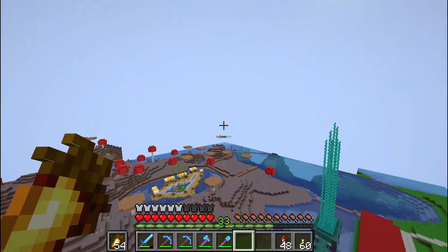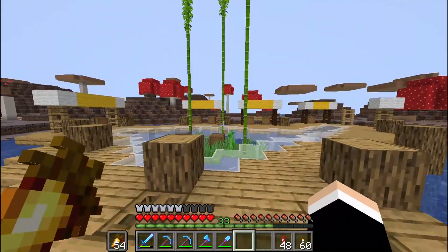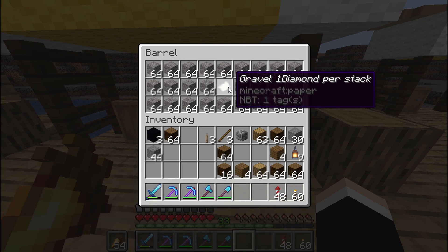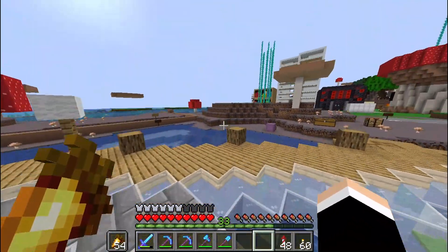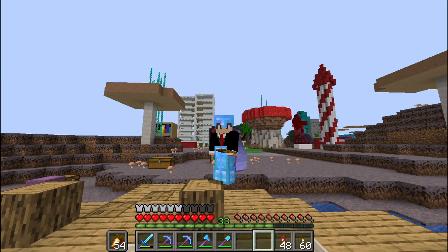We have another gravel and sand shop that you can do as an idea for your build, right here in this little pond. You can do a little market in the pond, and that is exactly what one of our members did — it's really cool. You walk around and it sells gravel and sand. It sells gravel for one diamond per stack — that's a pretty fair price. Sand is one diamond for three stacks, just like the previous shop. Specifically, I want to tell you guys to sell sand, gravel, dirt, and cobble because those are going to be used for terraforming, and you're just going to get tons and tons of diamonds from that.